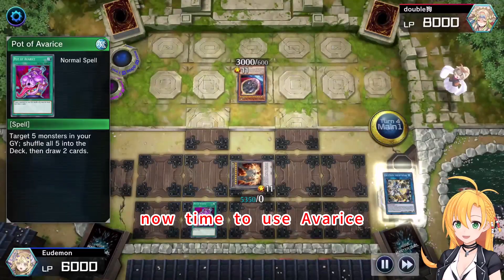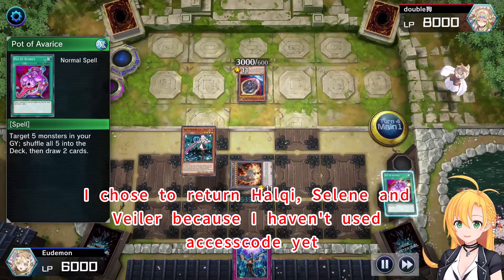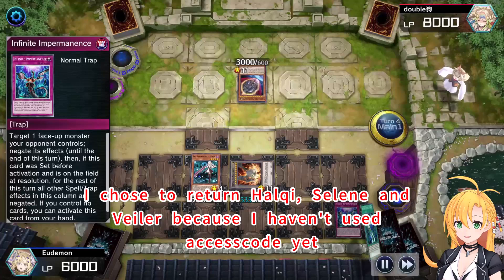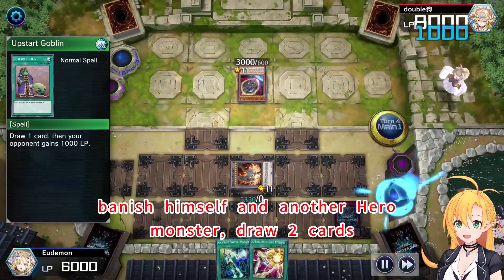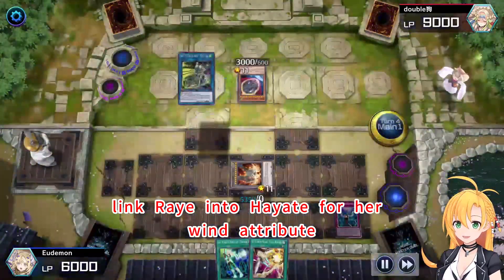Now time to use Avaros — target 5 monsters in the graveyard and return them to the deck, then draw 2 cards. I chose to return Kalki, Selene, and Vyla because I haven't used that Kaskong yet. Empty my hand and trigger Celestial's graveyard effect — vanish himself and another Hero monster, then draw 2 cards. Link Ray into Hayate for her wind attribute.